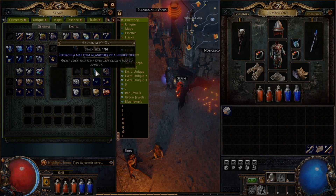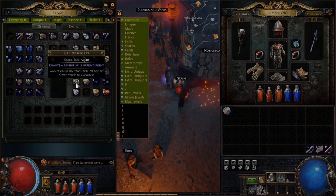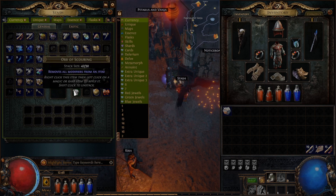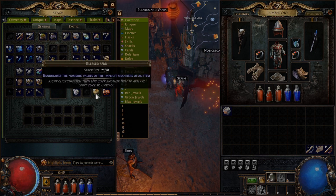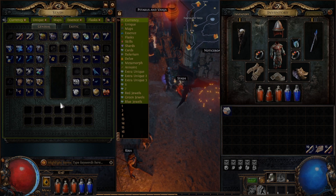A Harbinger's Orb reforges a map as another item of a higher tier — again, maps are later content. Orb of Horizons reforges a map as another of the same tier. An Orb of Regret grants a passive skill refund point, so if you've used your build but want to take a different path, the Orb of Regret helps you get your skill points back to reassign them. An Orb of Unmaking grants an Atlas passive skill refund point — once you're in the endgame doing maps, a second skill tree unlocks, and this grants you refund points for that tree. An Orb of Scouring removes all modifiers from an item, turning it back to a normal or white item. A Blessed Orb randomizes the numeric values of the implicit modifiers of an item. And a Vaal Orb corrupts an item, modifying it unpredictably — this is kind of the one way you can get an item over 20% quality.